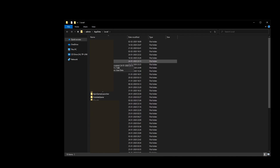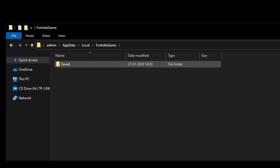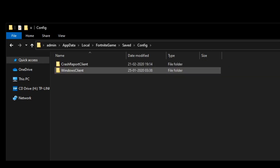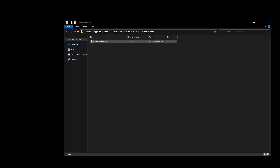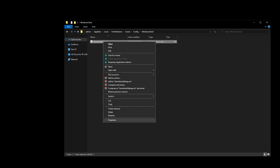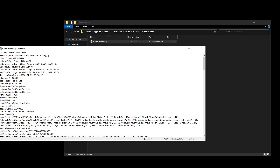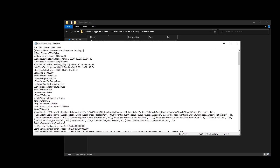A new window will open with a lot of folders. Find the folder called 'FortniteGame' and double-click it. Inside you'll see a folder called 'Saved' — double-click that. Then you'll see a folder called 'Config' — double-click that as well. Next, go to 'WindowsClient' and double-click it. You'll see a file called 'GameUserSettings'. Right-click on it, go to Properties, and make sure you uncheck the 'Read Only' setting, then press OK.